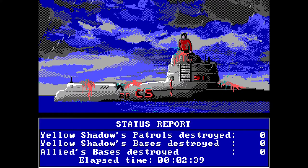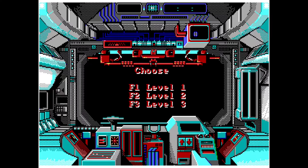There we go! Apparently that's over. There's our status report. We destroyed no patrols, we destroyed no bases, and none of our bases were destroyed either. So that's pretty cool. Let's go to Level 2.